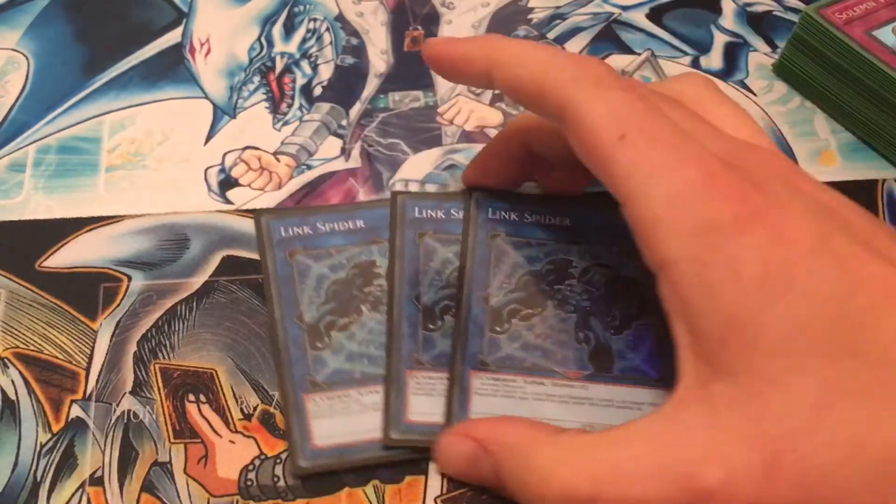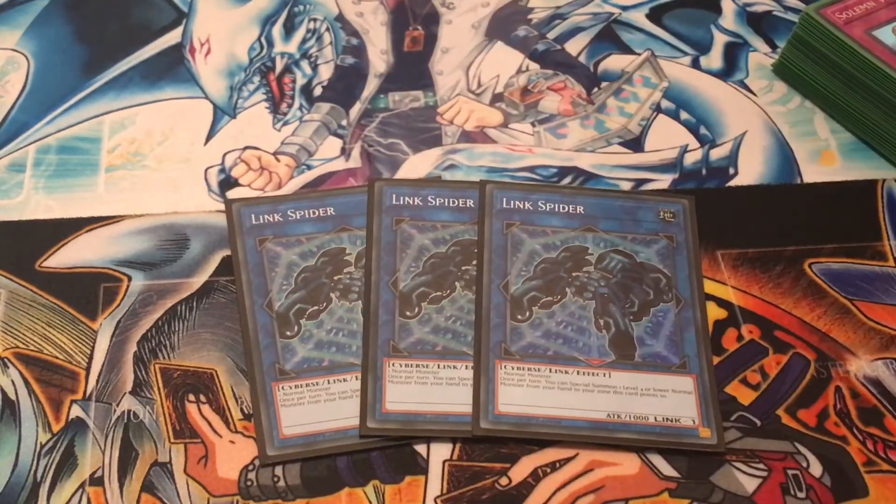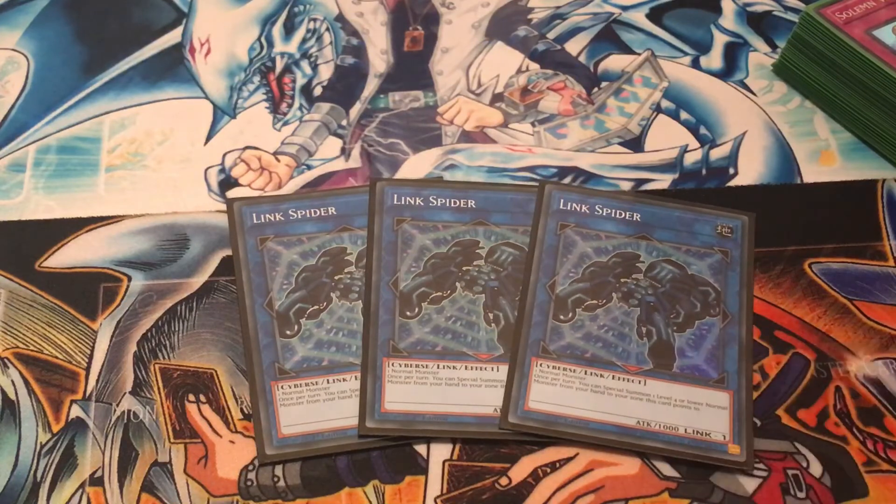Onto the extra deck. Three copies of Linkspider — you could take it down to two, but I like playing three because you can occasionally get off an extra link with this, where you take your opponent's other extra monster zone. Link Spider can also just be used as the generic link 1 to increase your links.